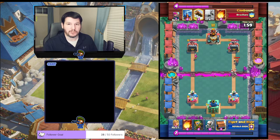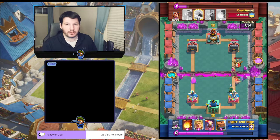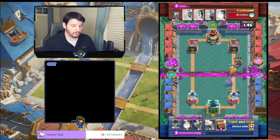Every time he's going to drop Valkyrie on the drill, you know that Expo is coming right after that Valkyrie. So here we are — we drop our Dark Goblin to kill the Valkyrie. There's the Expo. What you're going to do is put your Golden Knight down and save that Dark Goblin.